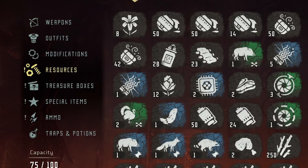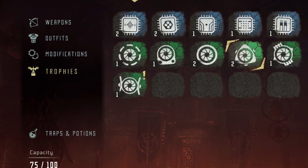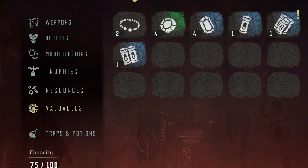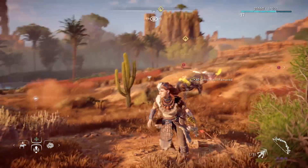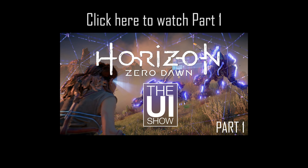To recap, by removing treasure boxes, special items, and ammunition, I have split the previous resources tab into trophies — where the player can go to pat themselves on the back — resources, where you would keep all your crafting materials, and valuables, where you keep your soon-to-be-sold goodies. So that's my proposition for a better inventory in Horizon. I hope you liked this video. I'm interested in what you think, so please let me know in the comments below. And if you've not seen my general look at Horizon's UI, check that out right here. Thank you very much for watching.